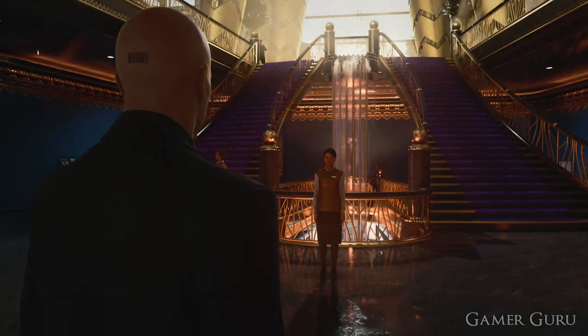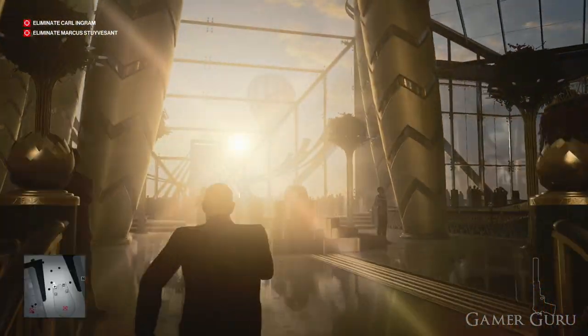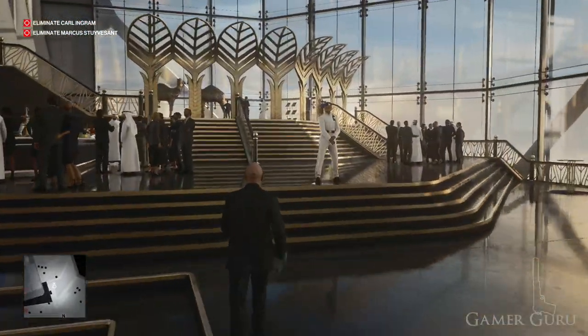Welcome back. In this video we're going to be checking out how we can get the Angry Birdie challenge done in Hitman 3's first mission called On Top of the World, which takes place in Dubai. This challenge says we need to kill Carl Ingram by using an explosive golf ball.